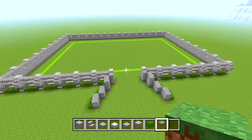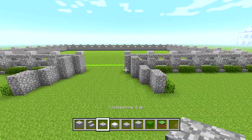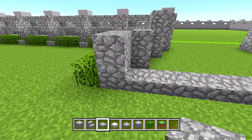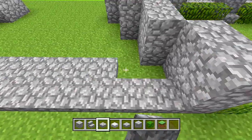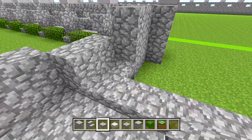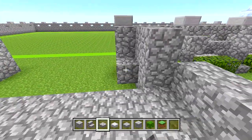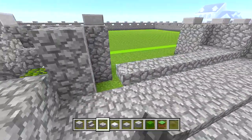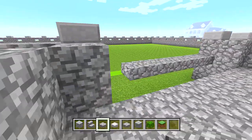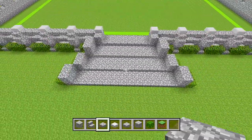Let's start bringing up our staircase and filling in the edge for the foundation. Switch to cobblestone slabs and add a layer lined up at the edge of these blocks, then go behind that and add another layer just behind it. Then go up half a block and add another two, then up half a block again, add another two, then up half a block one more time — this is going to be the main foundation staircase.